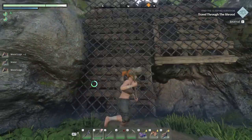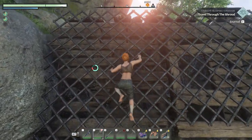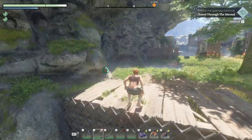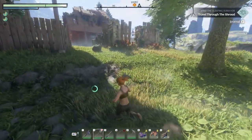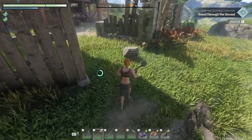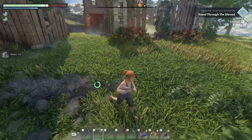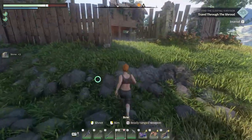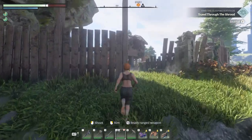You notice these pegs — they're for climbing but they require stamina. My stamina bar goes down when I'm using them. I'm mentioning this because it will become relevant when you start using the grappling hook, which also requires stamina. If you don't have enough stamina, you're going to fall off those climbing pegs.